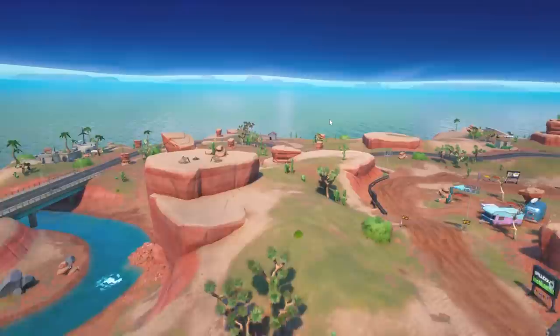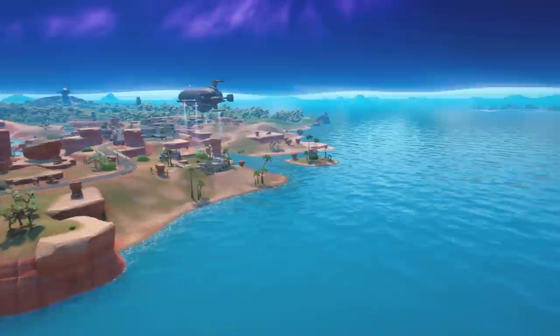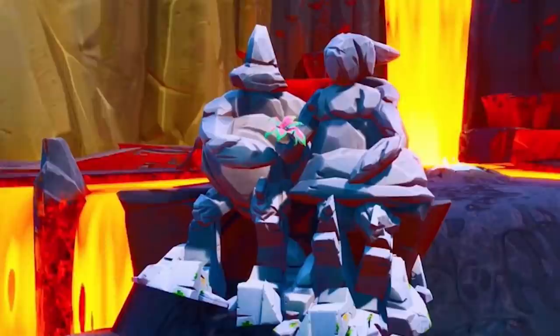By getting into replay mode, we can actually fly underneath our Fortnite island and get a good look at these stone statues. First we've got to get underground. In replay mode, we can fly all the way out into the ocean and go straight underground. We glitch right underneath the ground and we're underneath the island. Now all we've got to do is find those stone golem statues. They were found all the way back in our Chapter 1 island and were actually moving around as many seasons passed. We never really knew what their purpose was, apart from the fact that Epic Games secretly moved them.